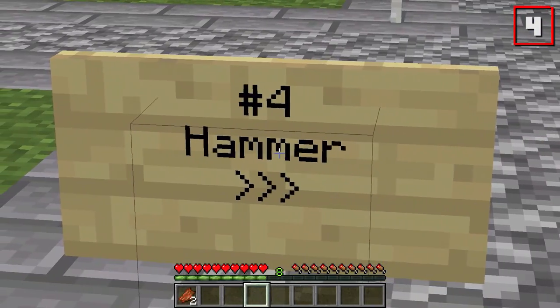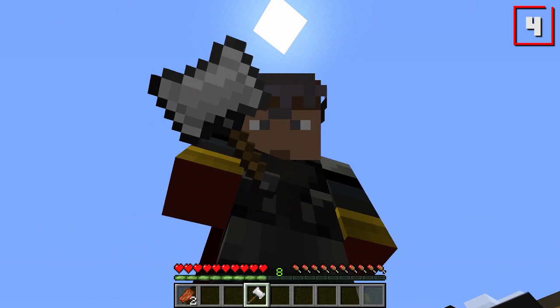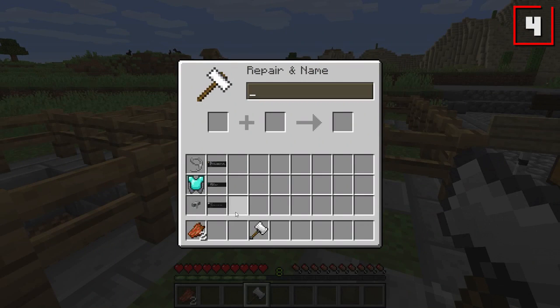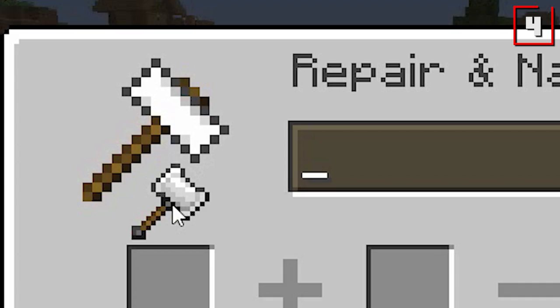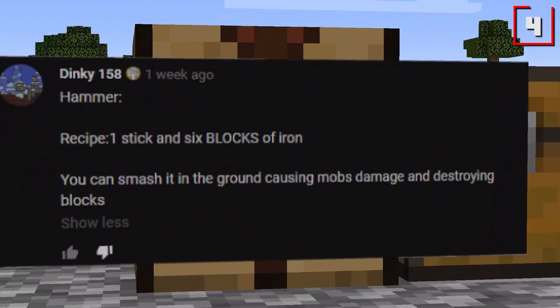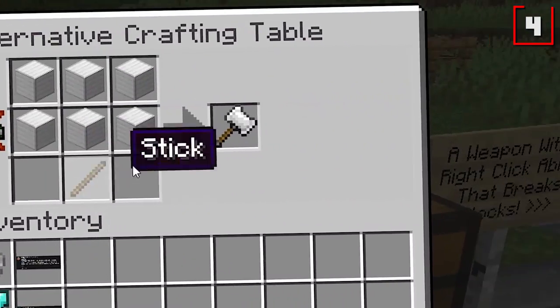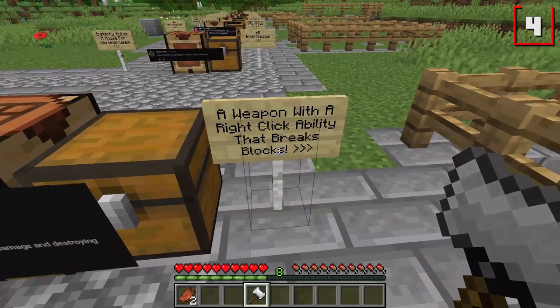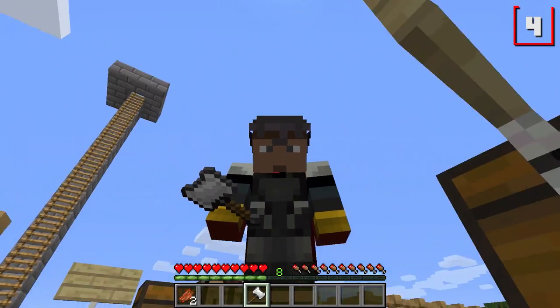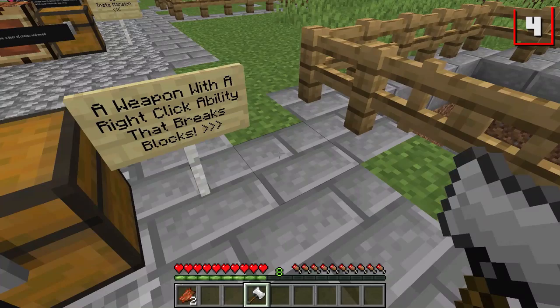Number four is the Hammer. You've seen this guy before — it's pretty much the thing that hangs out on the anvil menu. This one's a little bit cooler looking, almost like they're an adorable little family. Hammer was suggested by Dinky158. To make it, you'll need six blocks of iron as well as one single stick. It's a weapon in its own right — it's got negative attack speed, so it's pretty slow, but it's got pretty decent attack damage on it.